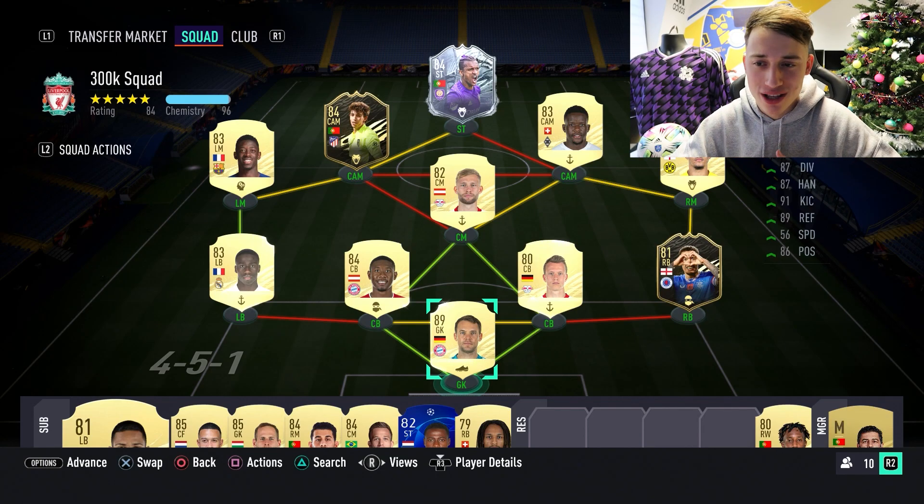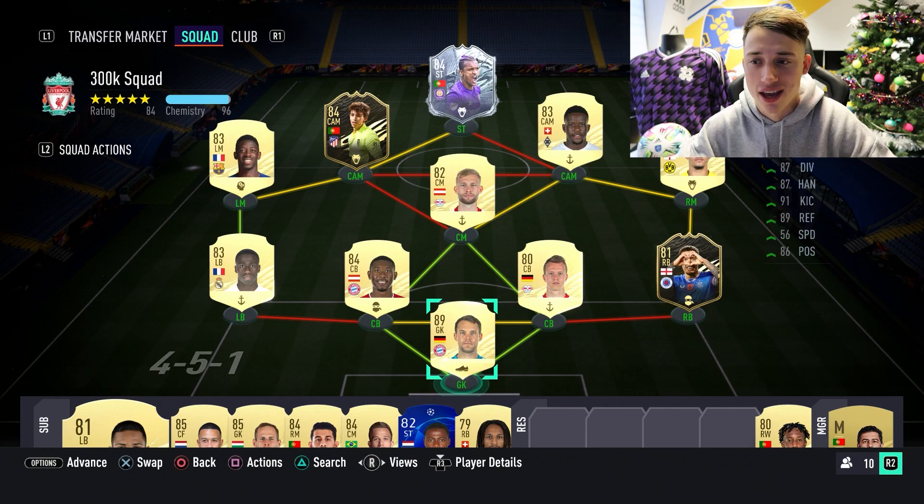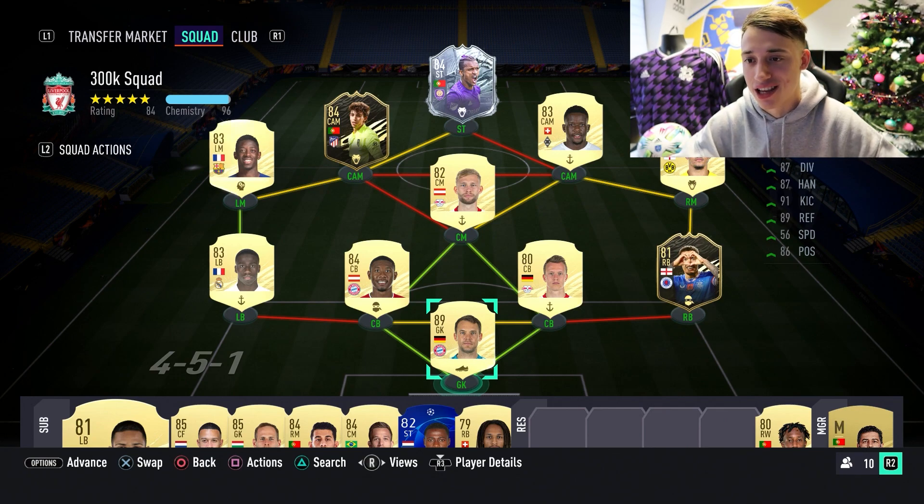Without further ado, let's jump straight into the team that we used for this Weekend League guys. So like I said, 300k team at this point into the game, it's actually quite a cheap squad. I feel like a lot of you guys should have 300k. Now I'm not saying this is the absolute best 300k team on the game, however this was a lot of fun to use and I really wanted to try out this Freeze Nanny.